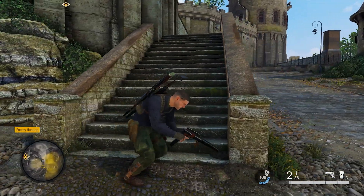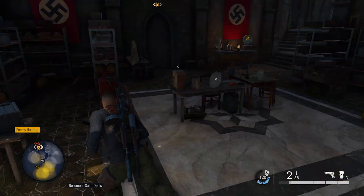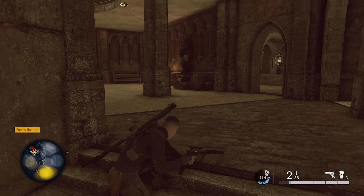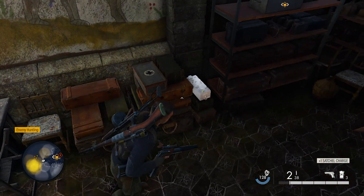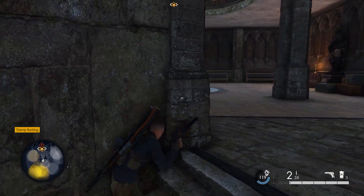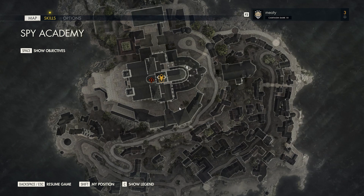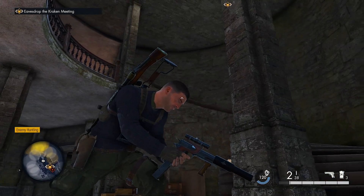Thinking about going in this way instead of that front door. What do we got? Bottles, medkit's full, crowbar. Satchel charge. Pistol time. Thought I heard someone walking over here. Where am I versus this meeting? I gotta get around. I always think elevation is key to things.